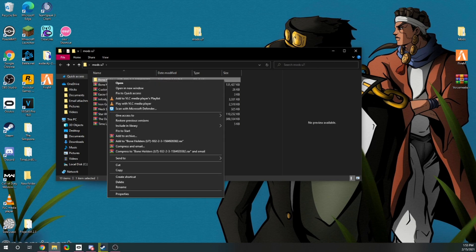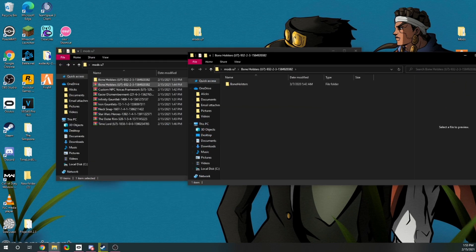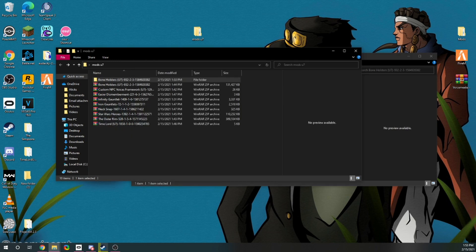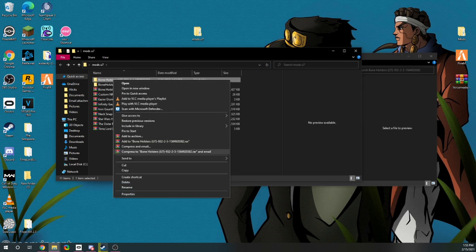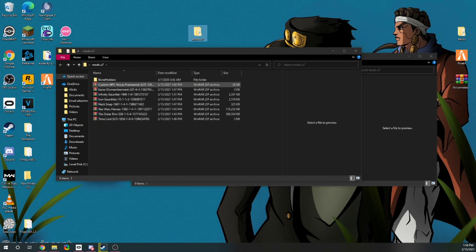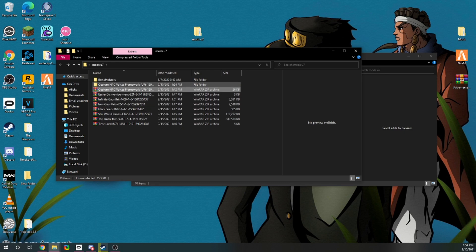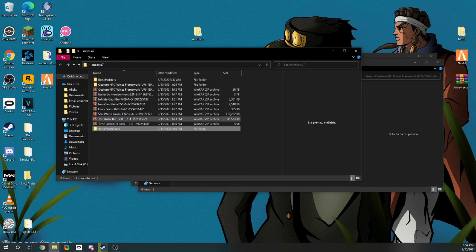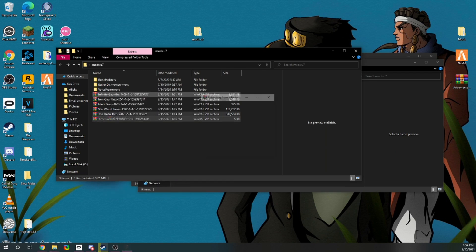When you extract your mods, make sure it doesn't nest folders incorrectly. Sometimes when you click into the folder it says the name again, you click in again, and then there are all the files — that's bad, your mod will not load. Take your mod out of that extra folder and delete it. When you double-click into your mod, it should go straight to the mod files. If your mod's not working, extract it properly. WinRAR sometimes puts things into an extra folder, which messes things up — just verify it works correctly.